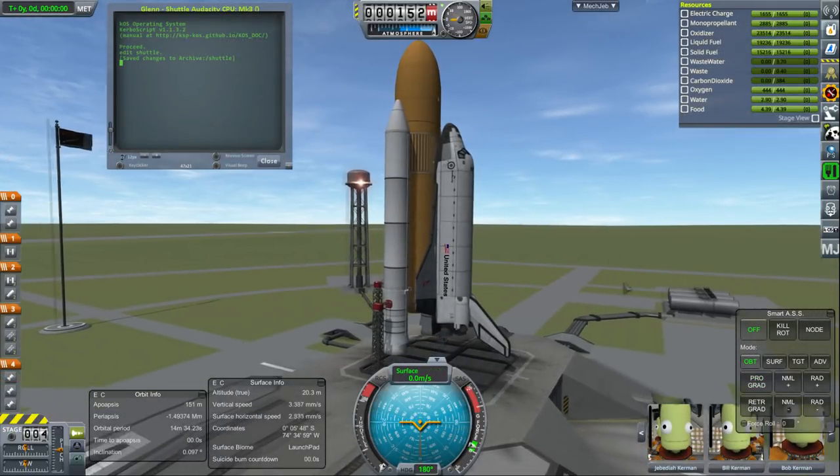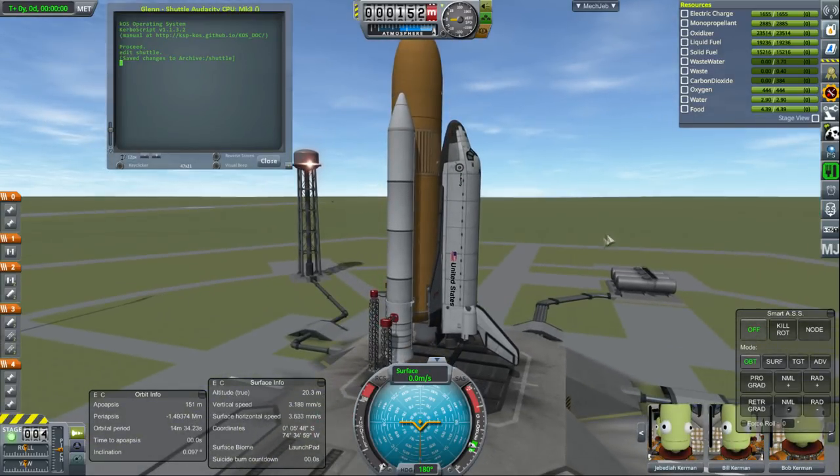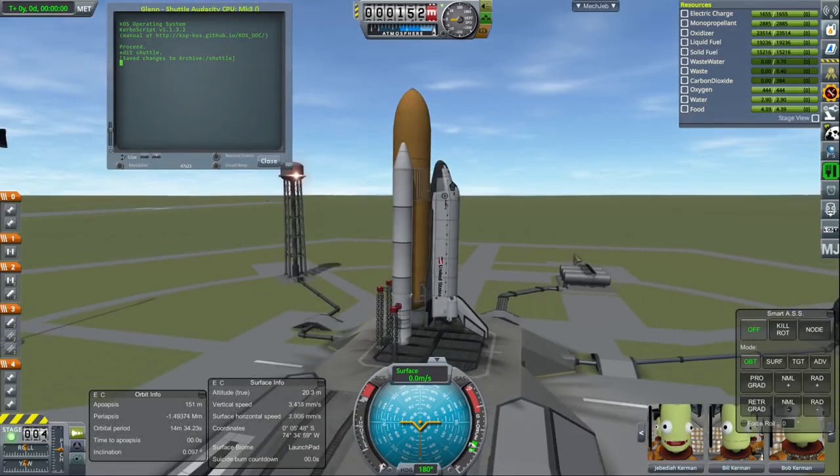What we have here is the shuttle Audacity — I have named it Audacity. It is carrying the Glenn module for the space station. We are going to be using a tug to place the module on the station, so there is a tug in there as well. Let's get to it — run shuttle.